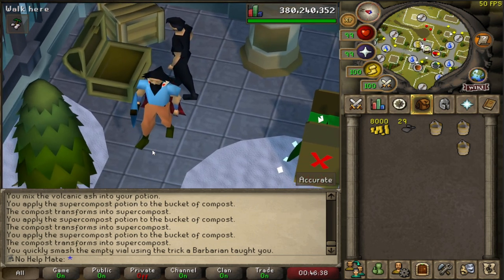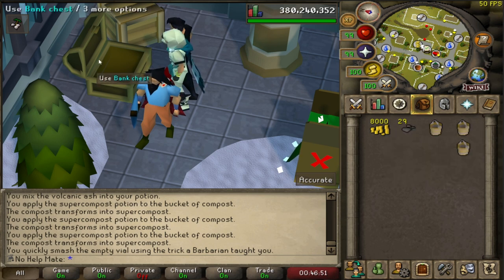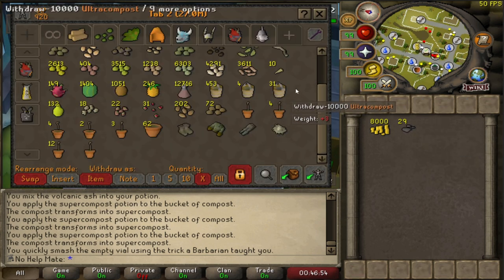This is how I got all the ultra compost I needed for my farming journeys. Today I'm going to spend a solid hour mining volcanic ash to see how much profit we can make, and once that hour is up I'll spend probably another hour or two making the ultra compost. As you can see in my bank right now I've got some already.